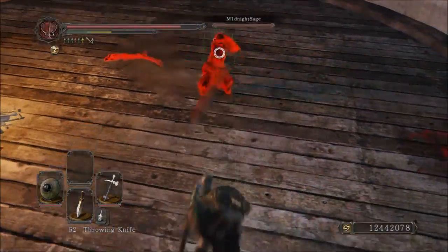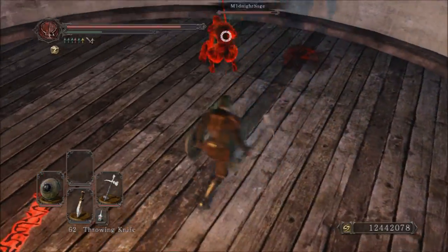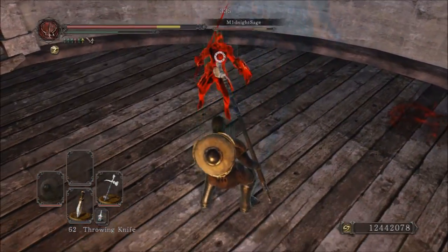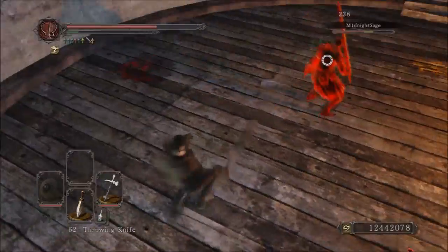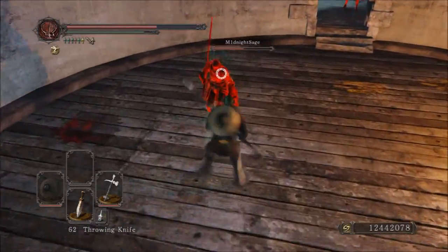Another pro worth mentioning: it's light. It only weighs six units, which is really not bad for something that can deal such high poise damage and combo so well. Other than that, it really doesn't have many pros.